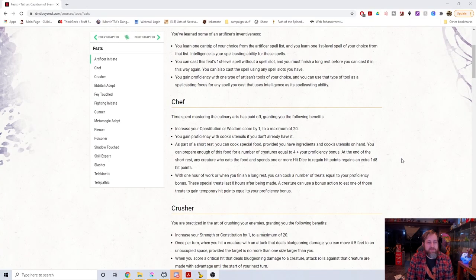The Chef feat is interesting in that it reminds me of the feats for tools that we received in an old Unearthed Arcana. They were going through and picking out specific tools — in this case, cook's utensils — and building a feat around them. In my mind, tool proficiencies in general are one of the weakest aspects of 5th edition, in that if they're not thieves' tools, they're pretty much useless.